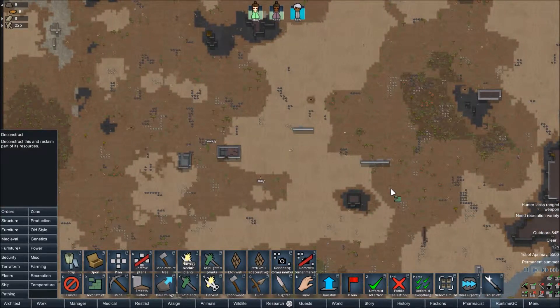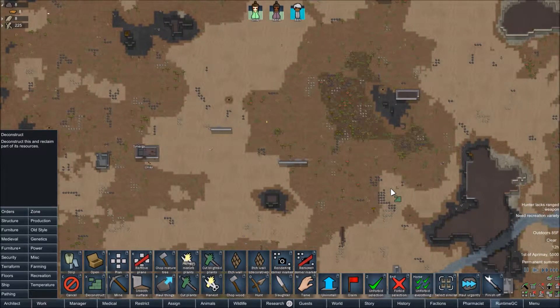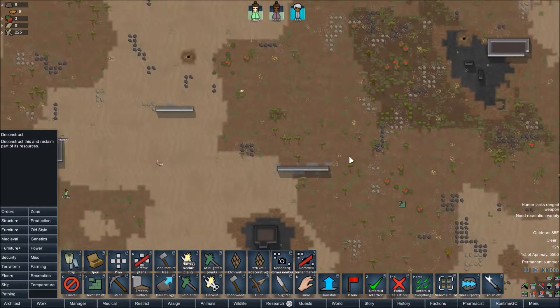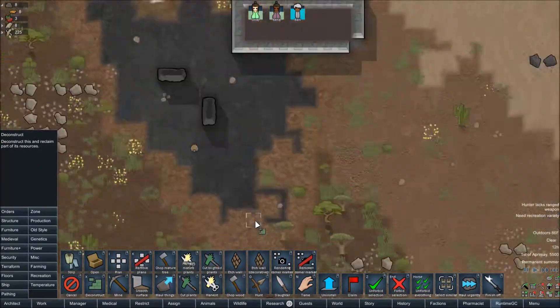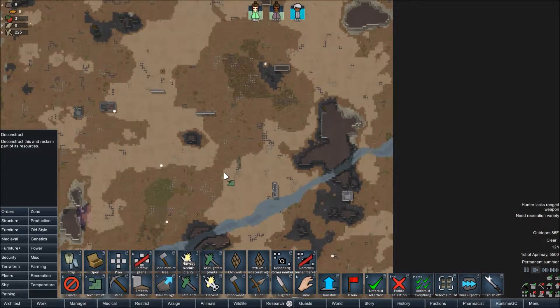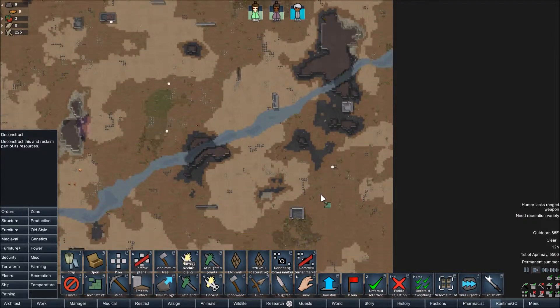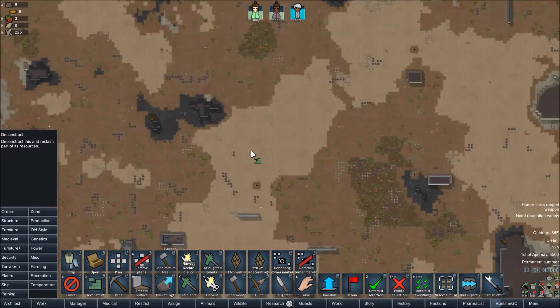Once a day around noon, it will take a screenshot of the entire map without all of this crap all over it, and then after a while I can make a time-lapse of our colony and how far we've gotten with it.